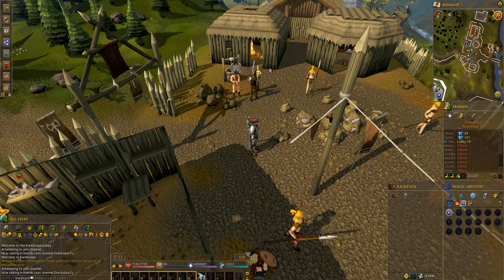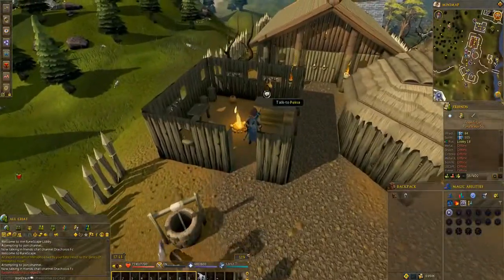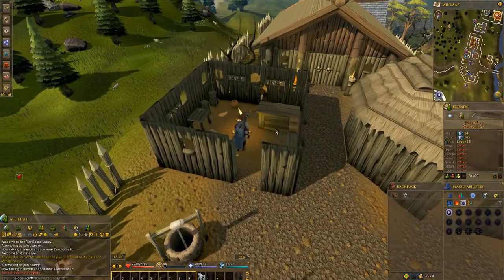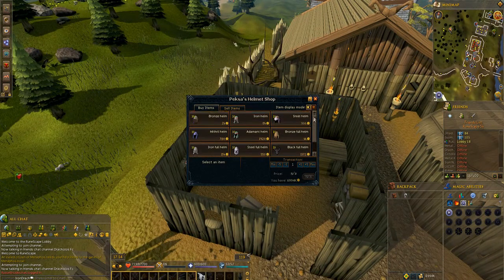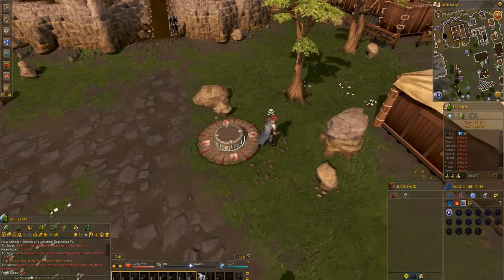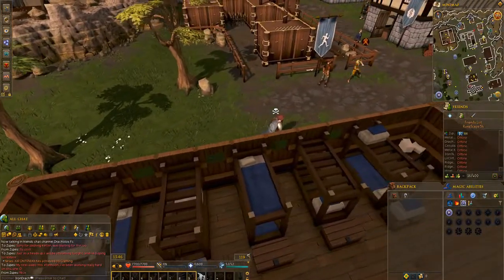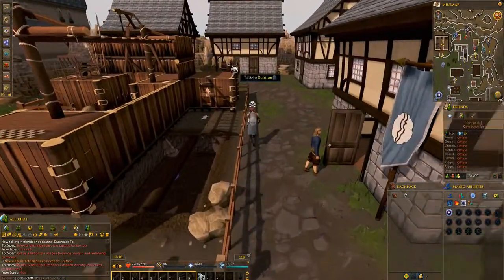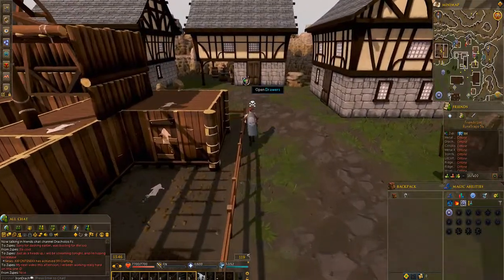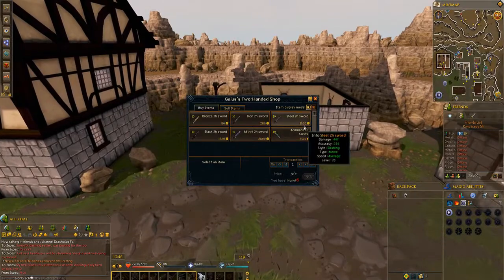We're going to start off with the very basic melee gear. In Barbarian Village, if you head into the little hut, you can trade this guy and he sells medium and full helmets. Northwest of the Burthorpe Lodestone there's a blacksmith who sells two-handed swords right up to adamant quality. Two-handed is really important — you're unlikely to be dual wielding early in the game so two-handed is really the best way to go.